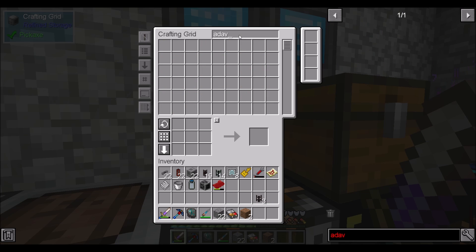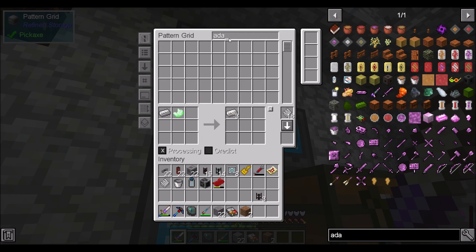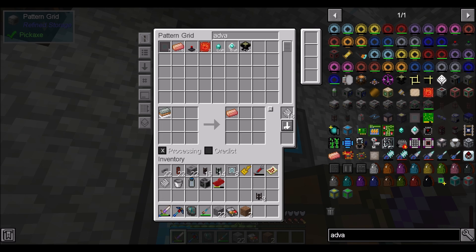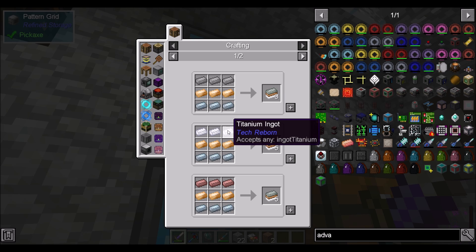Advanced alloy ingots is a little different thing, so let's get those taught. Advanced alloy ingots is a smelting recipe, and then in non-processing mode it is steel, bronze, and tin.